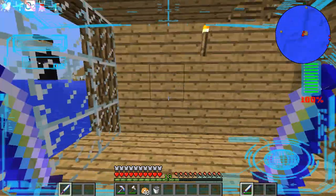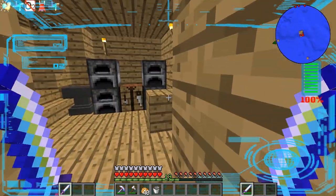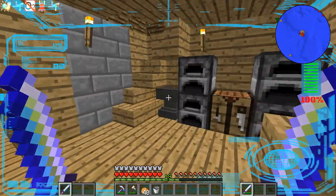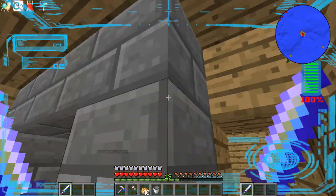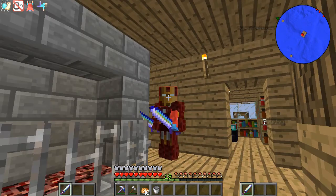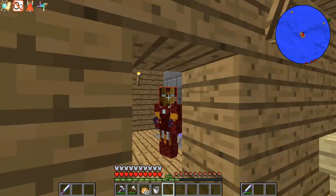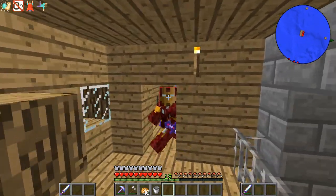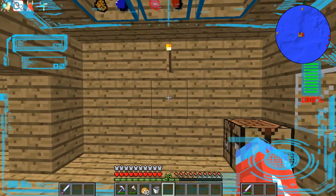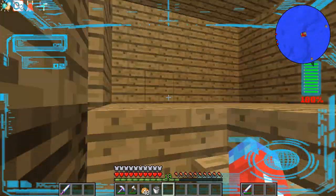Hey, what's going on guys? Welcome to a brand new episode of Crazy Craft — I mean 3.0. Just Crazy Craft, because this may be the only Crazy Craft I'm doing unless I do a part of season 2. So you're probably wondering, Ian, where are you? What is this? As you notice, I'm wearing a brand new set of armor. I made an Iron Man armor set. Now I want to talk to you guys about that process.